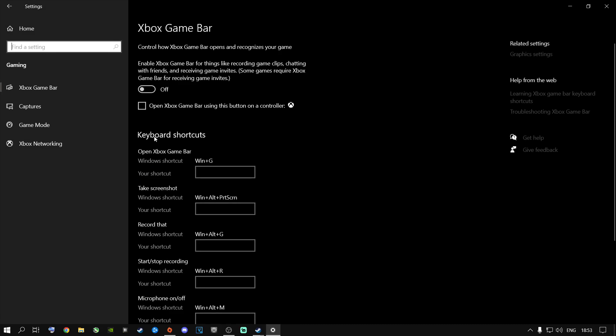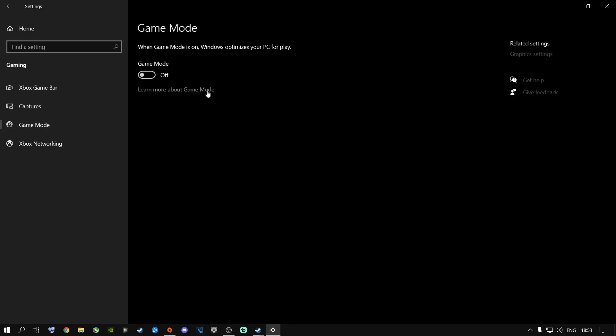Go to Home, then Gaming, then Game Mode. For a lot of people, switching this on might help with better FPS or less input latency. Try it out — for my personal rig, switching it on or off literally does nothing, but it may help on your machine.